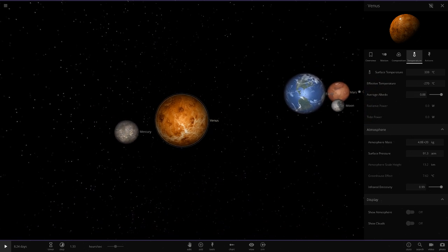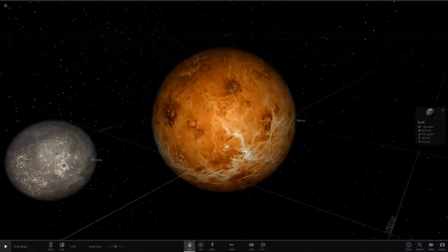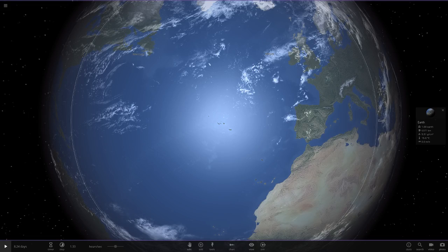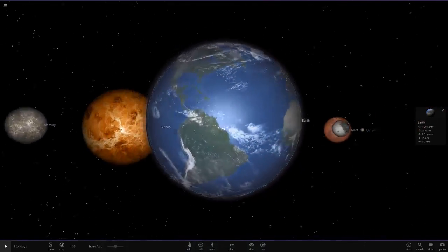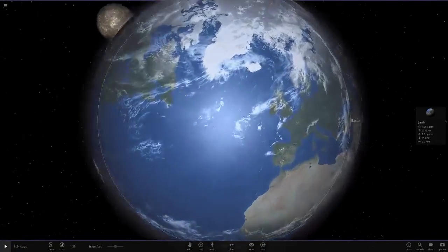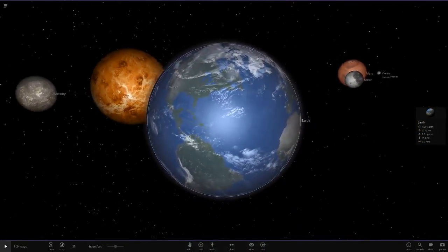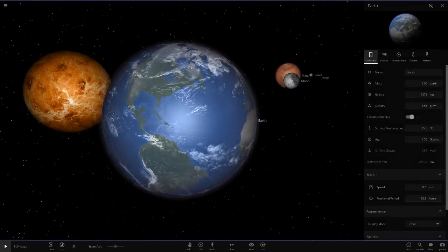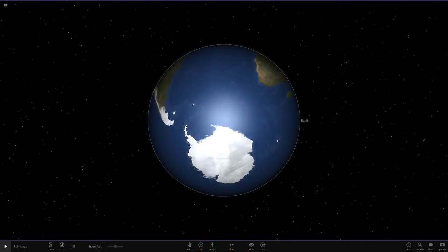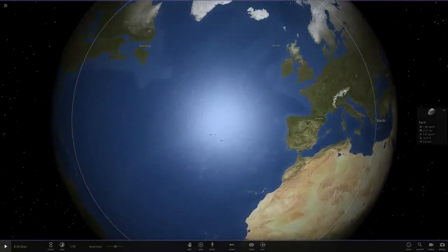Moving on to Earth now. Here is Earth — we've probably seen this one a lot. Earth has definitely got a very very good texture, so definitely in the high nines, maybe even a ten out of ten. There are some improvements they could make with surface detail and colors, but overall I'd give it a good eight or nine out of ten. They've got the map very well done — even the sea levels are on point.